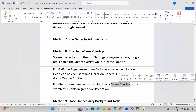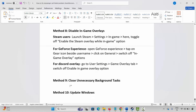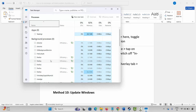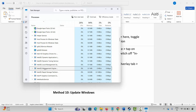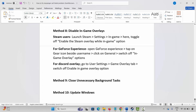The next step is to close unnecessary background tasks. Go to Windows Search and open Task Manager. Under the Process tab, find apps that are of no use but still running in the background, select them, right-click, and click End Task. This will completely close those apps from the background. Then launch the game and check.